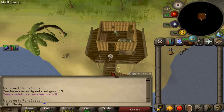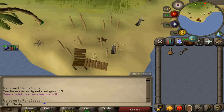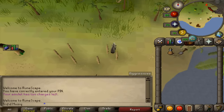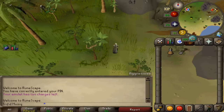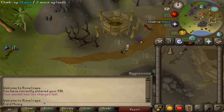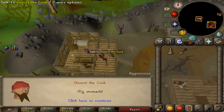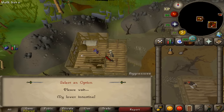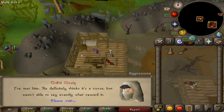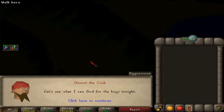Next, go north and enter the first house you see just a bit northeast, south of the shortcut sign. Climb up the stairs and here you should find the cook. Talk to him and select the first option: I heard you have been cursed. This will trigger a cutscene.